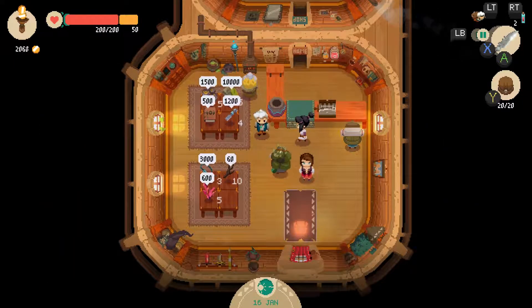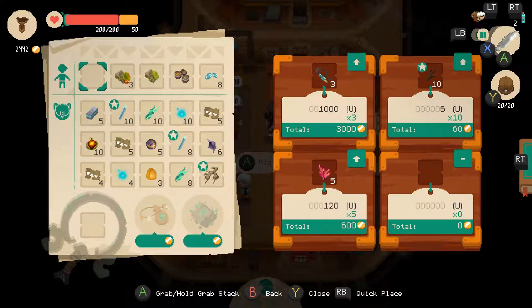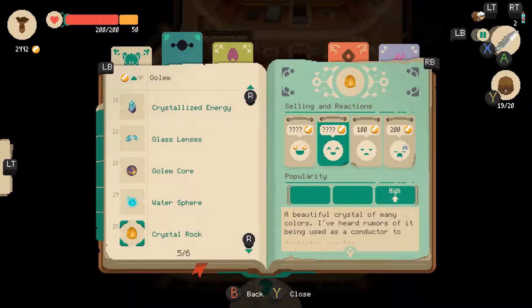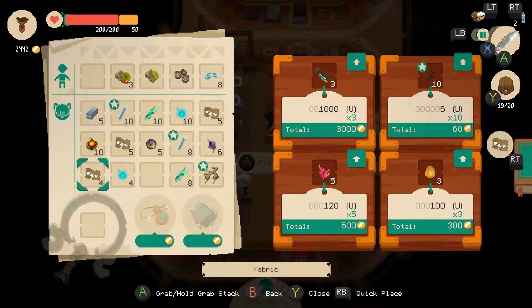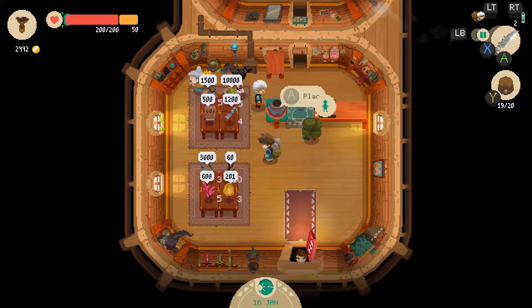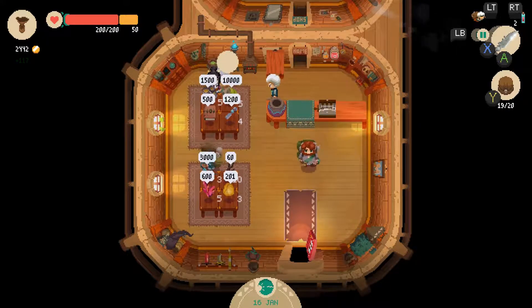Oh man, I sold that stuff for too cheap! How could I have done this? Who could have seen this happen? I think that was a good price for those, right? No — a hundred is a bad price for those. So we're gonna lower them down to seven — sixty-seven gold! Thank you for buying my things.